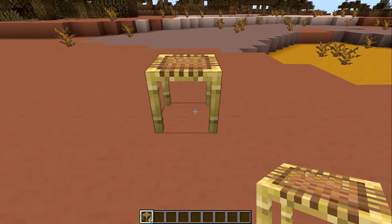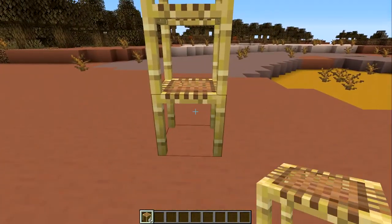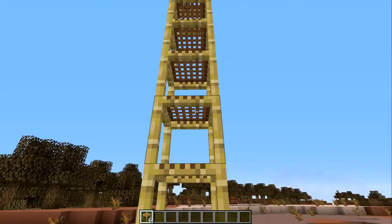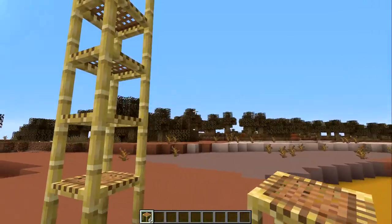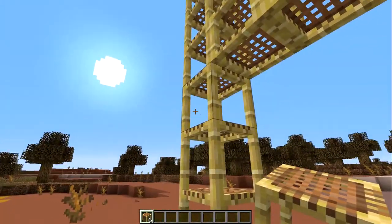The first thing to know about placing scaffolding is how to stack it. To do this simply click on the side of the block and another piece of scaffold will be placed on top. You can do this all the way to build height. If you click on the side of the block whilst holding shift, the scaffolding will be placed directly where you clicked.